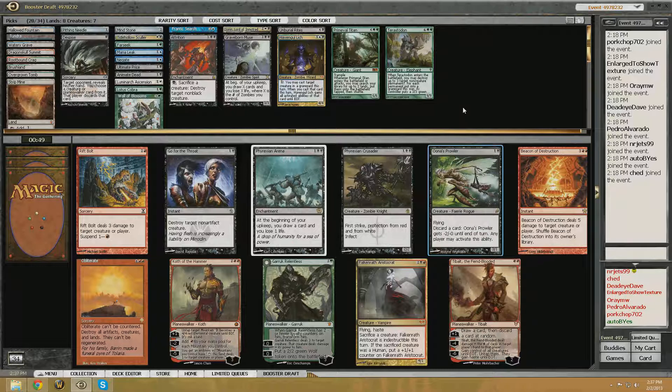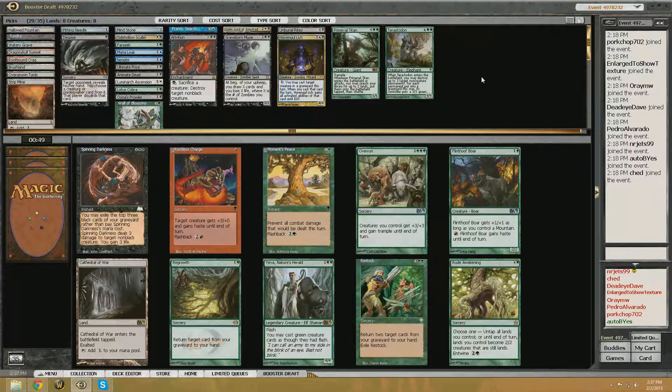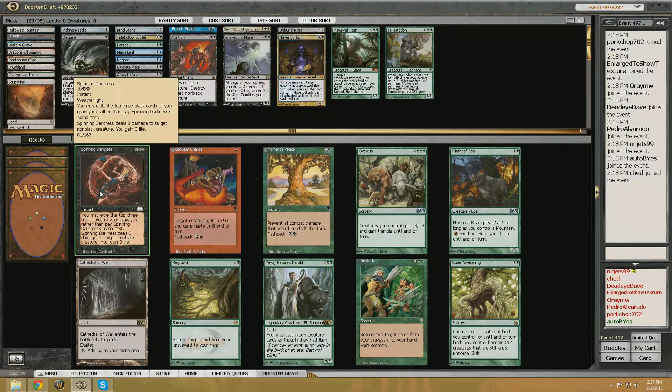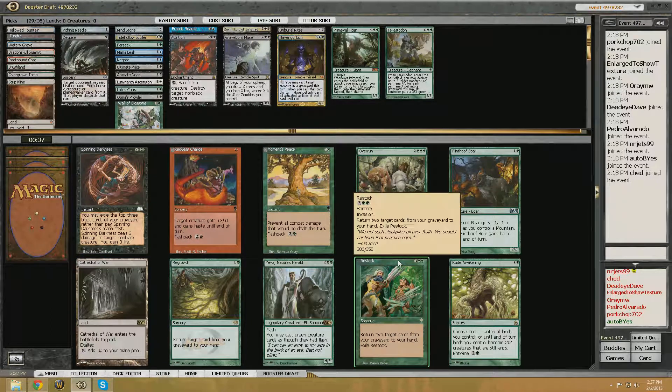Speaking of ways to discard cards to the graveyard — Anus Prowler. Yeah, we definitely need that at this point. I mean, I'd love to take Garruk Relentless, or Fire/Ice, or Go for the Throat — a lot of those cards are very, very good. But Anus Prowler is awesome too, and the fact that we can pitch cards and then reanimate them makes it fit our deck a little bit better. The top three cards of your graveyard — probably not the best, considering we're using our graveyard.